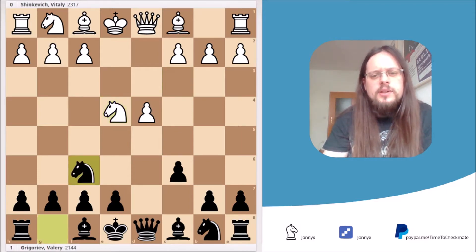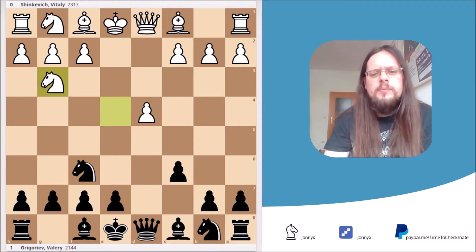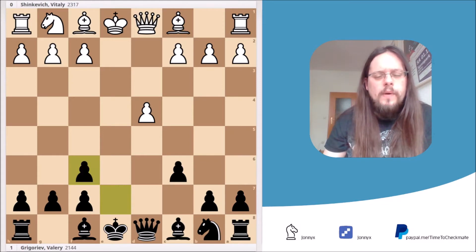After the move knight to f6, we see a position that was reached plenty of times even at top grandmaster level. White decided to play the move knight to g3, and even if it's not a clear mistake, it is at least not very ambitious. White's best move in this position would probably have been knight takes f6 check, and now Black has to make a decision. The main move would have been exf6, known as the Kortschner variation, named after Viktor Kortschner who played it in many games.